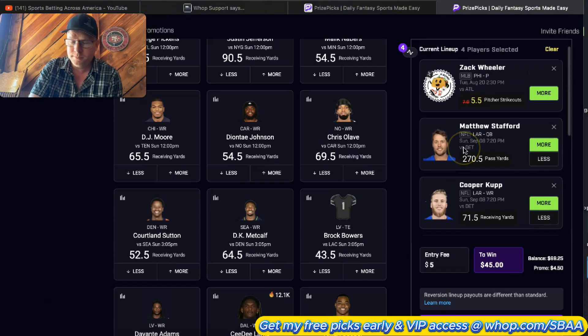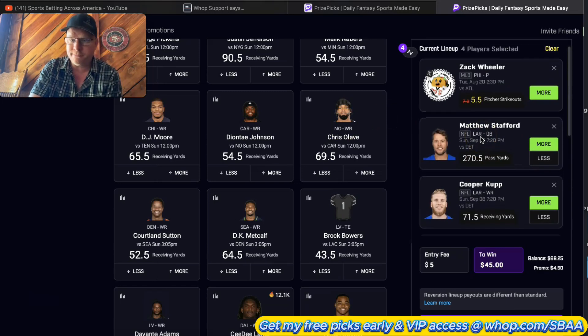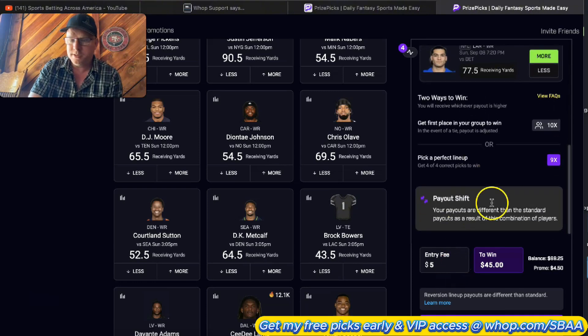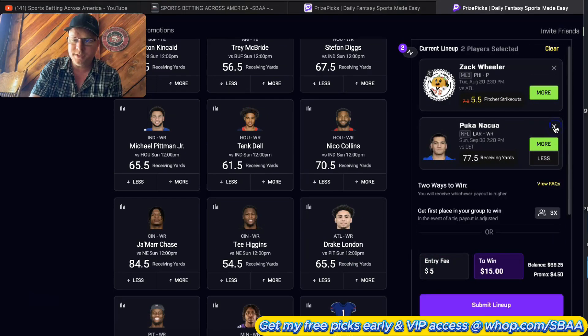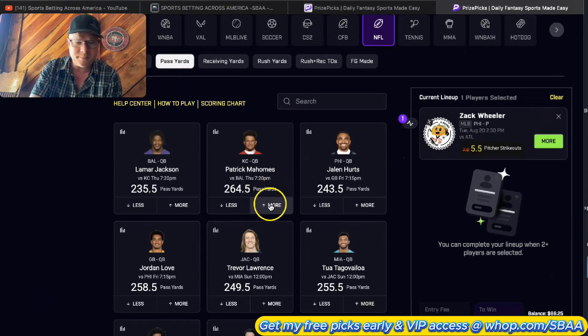I didn't start out as some pro or semi-pro bettor like I'd consider myself now - I literally started at $10 a play, what the average Joe is doing on this site. Every time you hit one of these it pays 9x, so $5 becomes $45, and you have two of them. So $10 could potentially turn into $90, and then you still have one more. Let's clear these and find another one that makes sense. Mahomes is always in play.